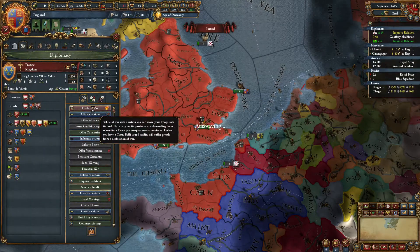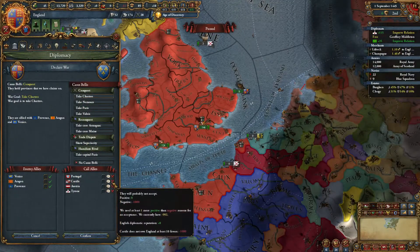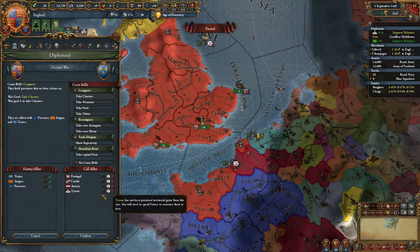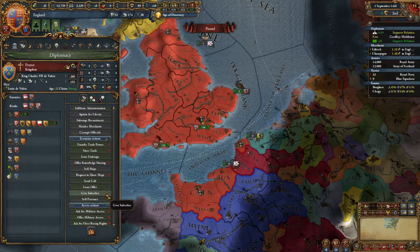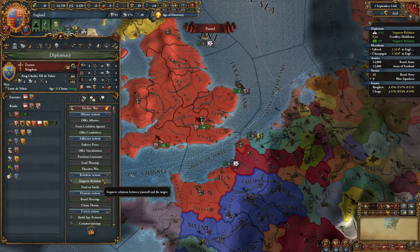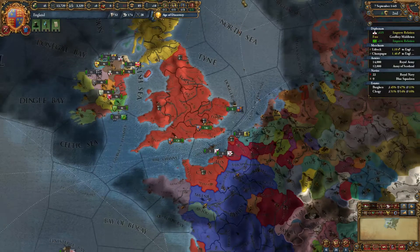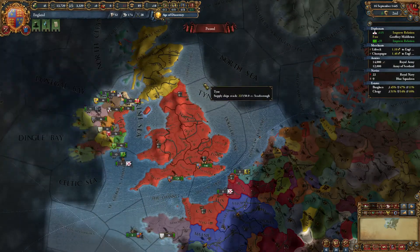Now if I were to attack France, I'd have a little bit better shot of beating them, but I obviously don't have the ability to call allies to war, which is going to be annoying. There's also knowledge sharing, which will be kind of cool, specifically in terms of getting institutions — although we're England, so we really shouldn't have to worry about that too much.